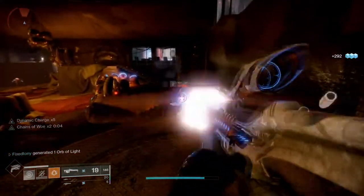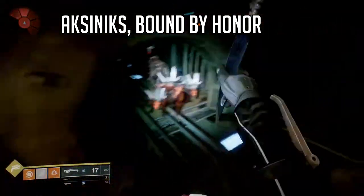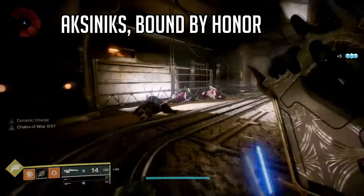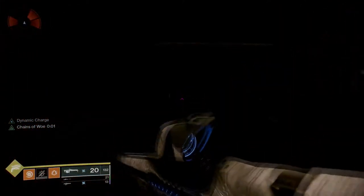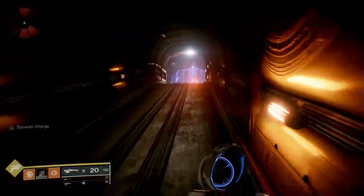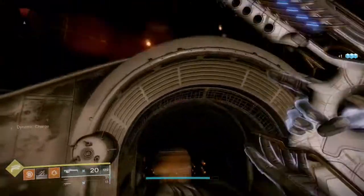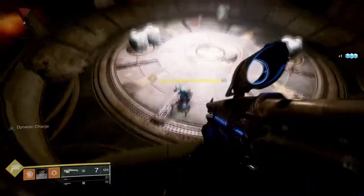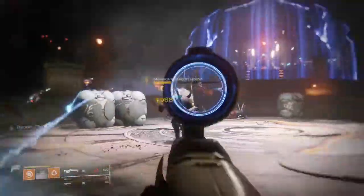After that, you're gonna kill Xnikis Bound by Honor - I'll have the name on screen as well. He is in the Empty Tank lost sector. Run through it and right when you get to the part where the Dreg is fighting the Cabal, he is right behind you at the top. Kill him and after that you get ready for the annoying part.